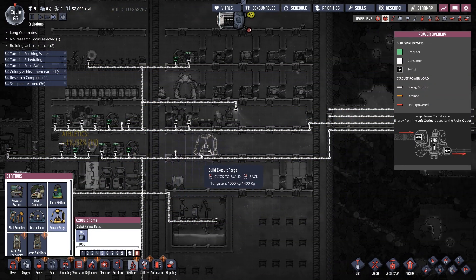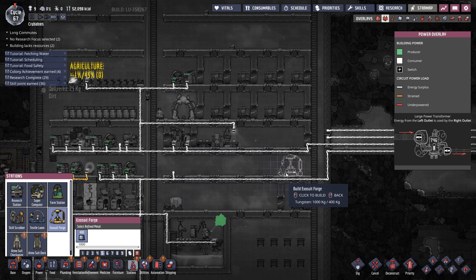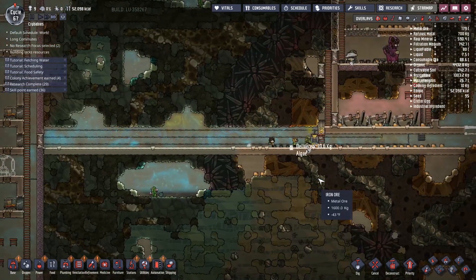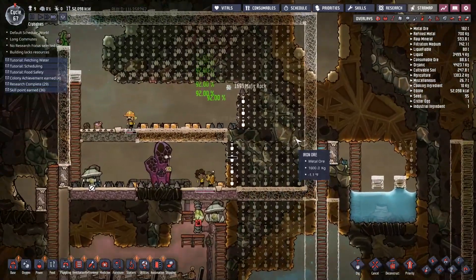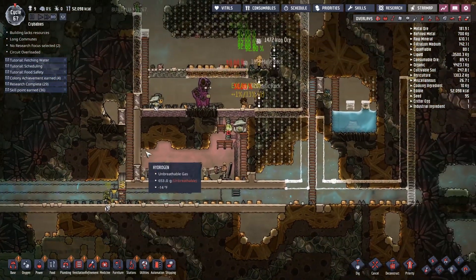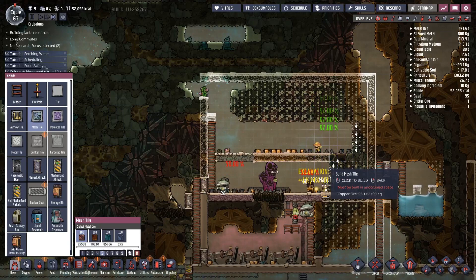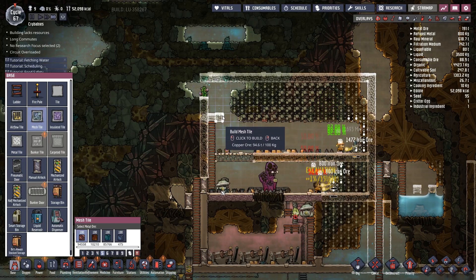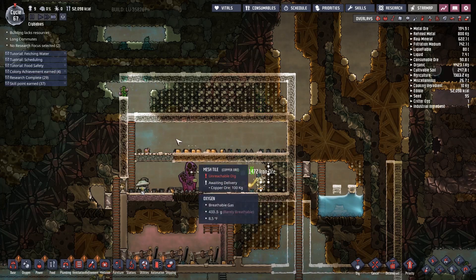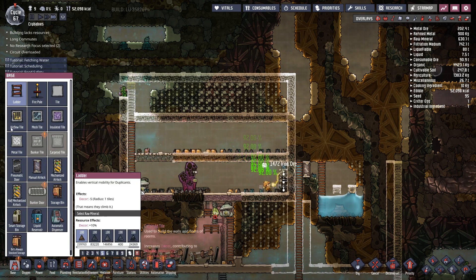Probably make an exosuit forge — I can't imagine I'm going to be able to use it yet, possibly ever. Just put it right there. We might as well get them and put them in here. It's probably a good thing we got access to the oxalite, only to produce just a smidge of oxygen in here so these poor people aren't constantly dying.